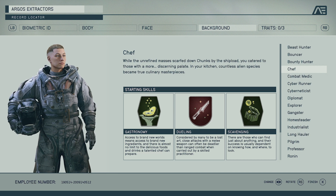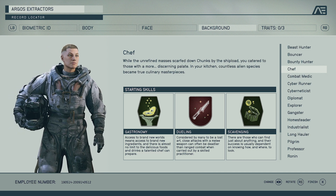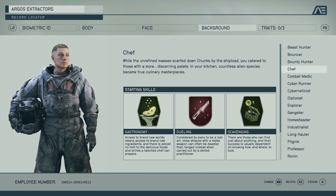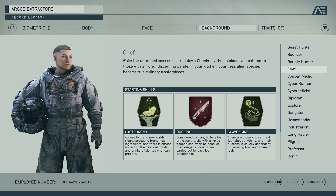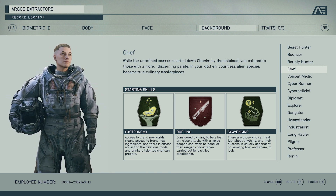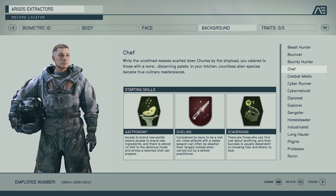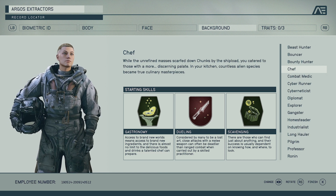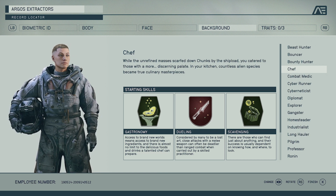Next we have Chef, which is about cooking things and making culinary masterpieces. This is slightly different to the Beast Hunter — you still get the Gastronomy perk to prepare delicious foods and drinks. We also have Dueling, so close attacks with a melee weapon can often be deadlier than ranged combat, meaning knives or close-up melee will do more damage. Then we have Scavenging, which means you'll probably get some rarer items more often when you're searching around.